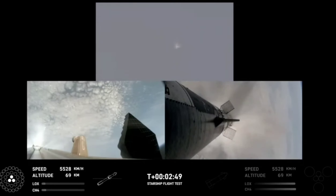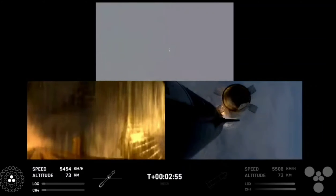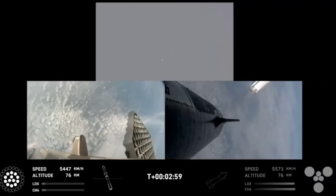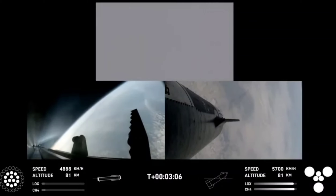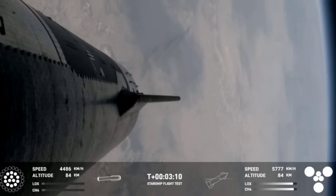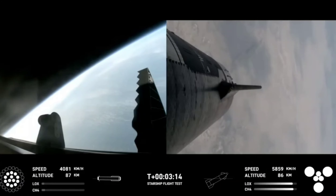Booster engine cut off. Ship ignition. Stage separation confirmed. Boostback burn start. Acquisition to Houston. Hot stage confirmed. Ship under its own power. Booster boosting back — looks like all 13 are lit.